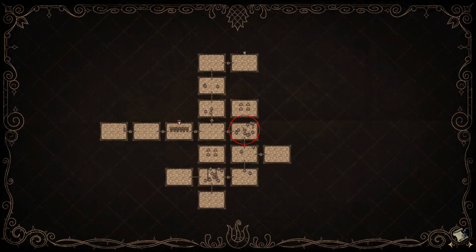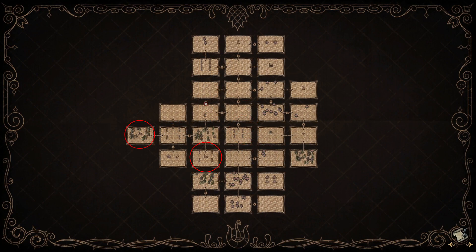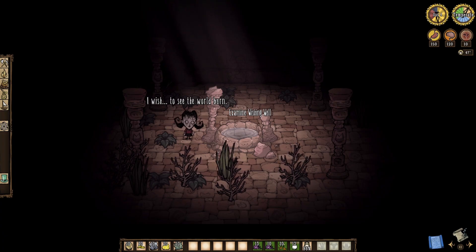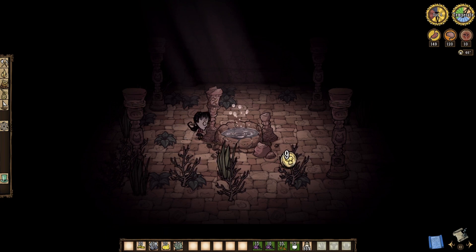Every world will be different, so don't expect to find wells in the very same ruins every single time. The ruins themselves are also going to vary in layout with each and every new world, so I truly cannot help you beyond telling you that wells are found in ruins, period. Though I can still help you understand how wishing wells actually work.